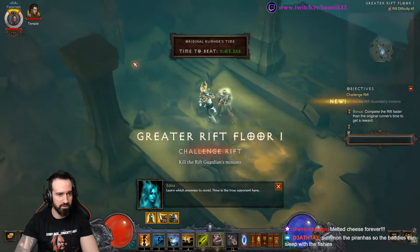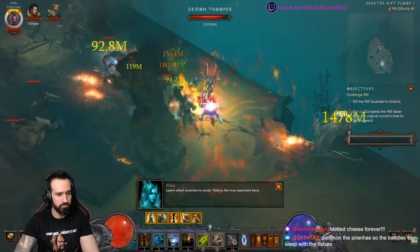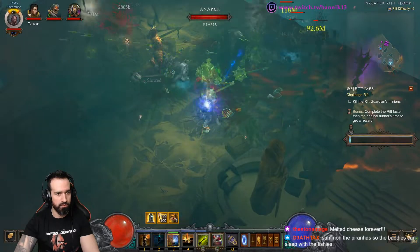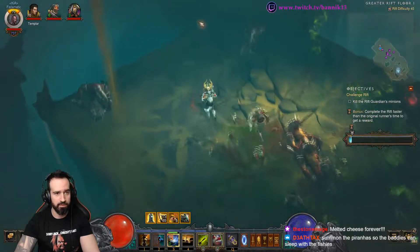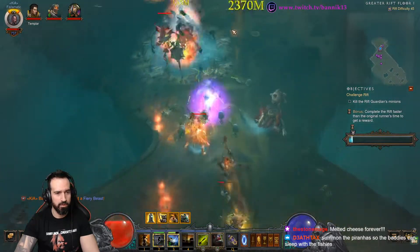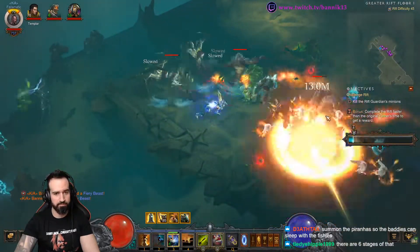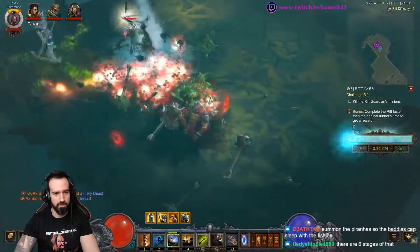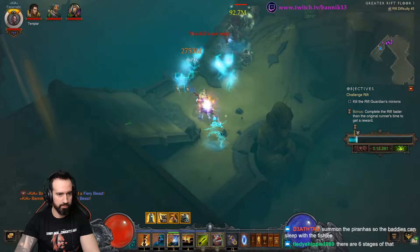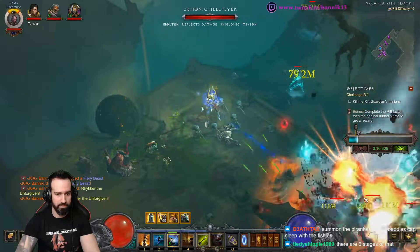Starting the run. There's an Elite right up here at the start — as you can see, damage is not a problem. Get those orbs, keep on going. And whenever Fetish is up, make sure that you cast them, like so.